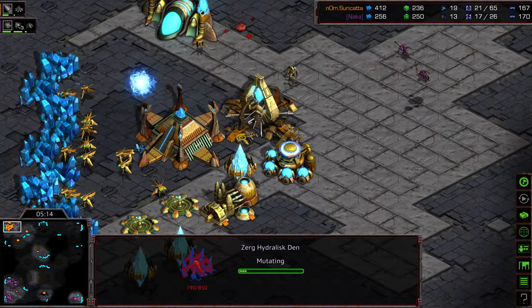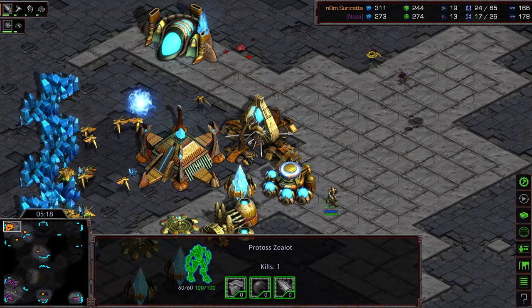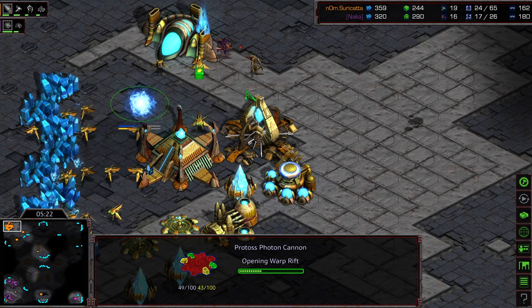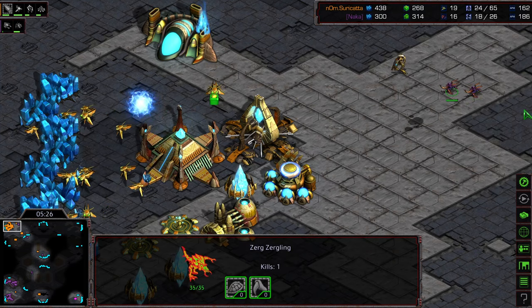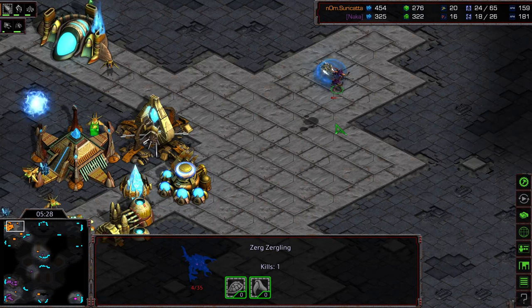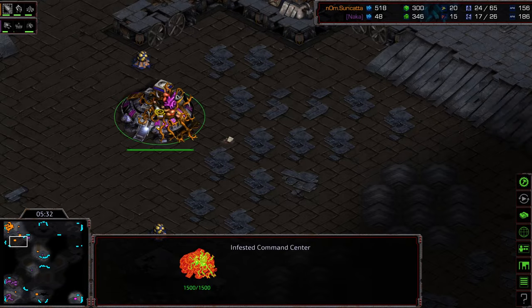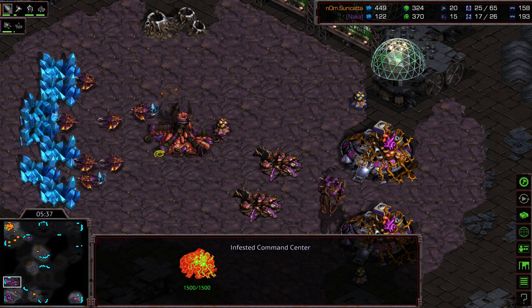Hydra den also plopping down. A single Zealot out — Level 1 weapons actually not that far away. These Zerglings were able to get a couple probe kills at the very least. The Infested Command Center is making its way back to create a bit of a front door seal on the opposite corner of the map.